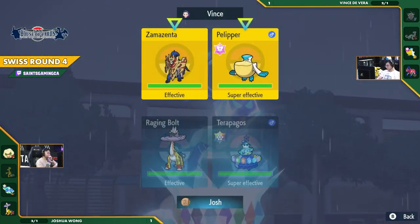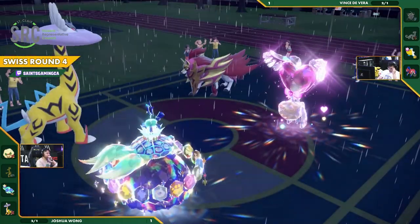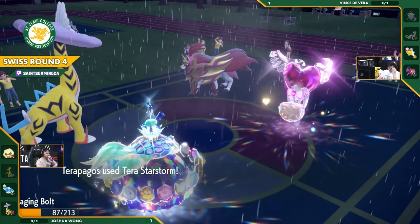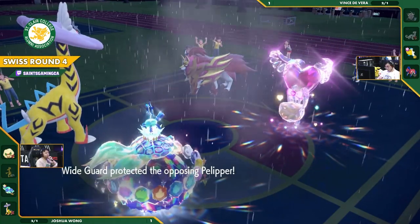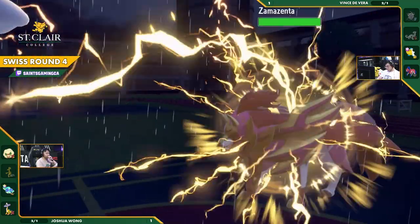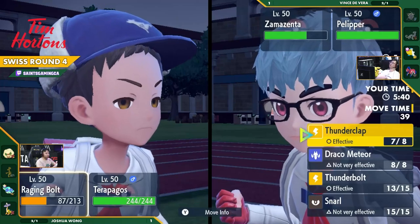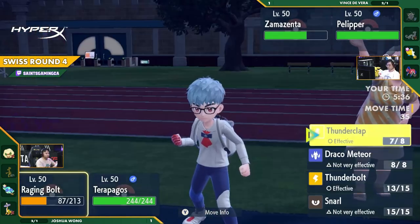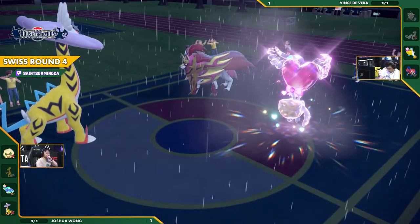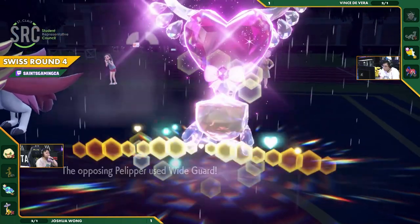This is looking very interesting. This Pelipper just forced to Wide Guard — it's either gonna go through one time, or we're gonna keep having this singles match going on. The Zamazenta just saving Vince's team from getting swept by this Terrapagos. The Body Press does a huge amount of damage, easily going to pick up the two-hit KO in the following turn. Should Josh not be able to repeat the Paralysis again onto this Zamazenta, this is looking rather dire. And it does not go through. Josh checking to see if there's anything that can switch into this Body Press — but it's just the Whimsicott at 1 HP. On that turn one when Vince conceded the Tailwind in exchange for Whimsicott's health — that's really coming into play here.